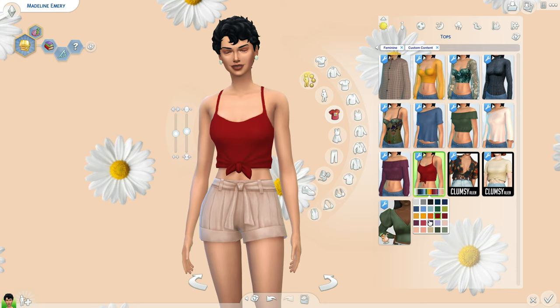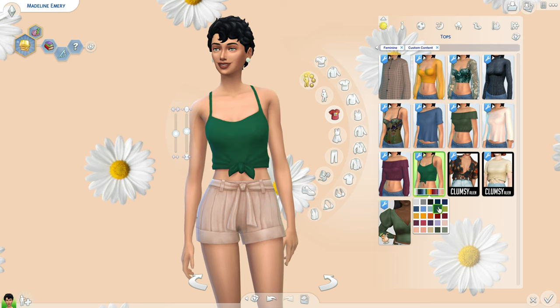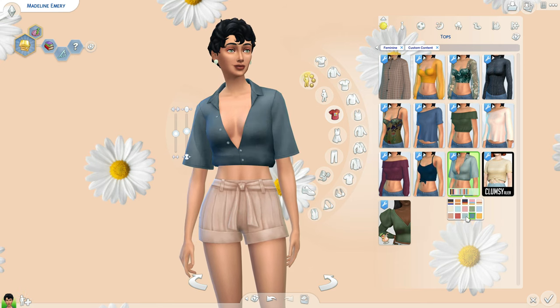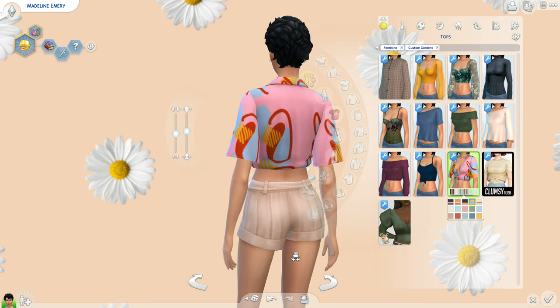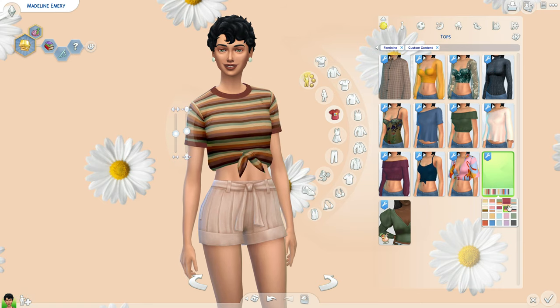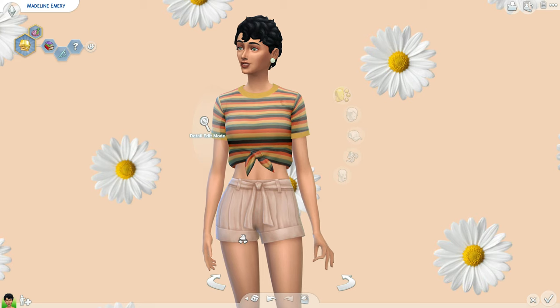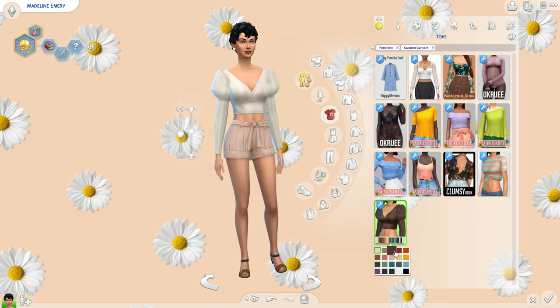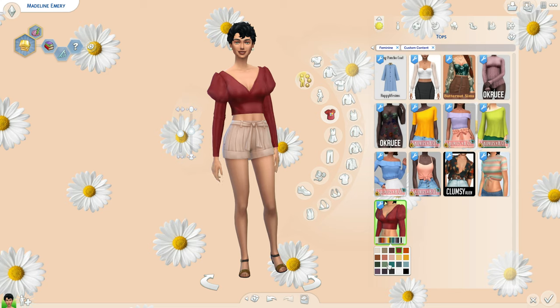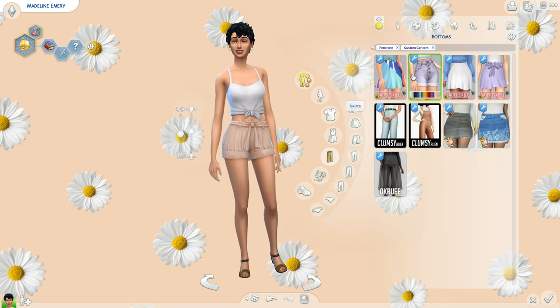Here we have another top — I love the tie in the front, perfect for hot weather or lounging around the house, maybe even sleepwear. Then here are some more items from Clumsy Alien — I love their content. It's pretty exposed so you could put an undershirt underneath, but I really love these designs. Another shirt with a tie in the front — it looks like there's something on the shoulder area, I think it's just a design detail. Really cute, maybe a vintage top your sim has thrifted. And then we have a top from Ridgeport — I already have a dress in this style so this is just the top version.